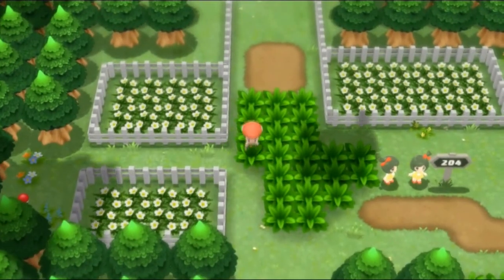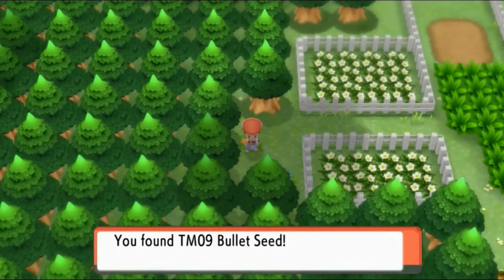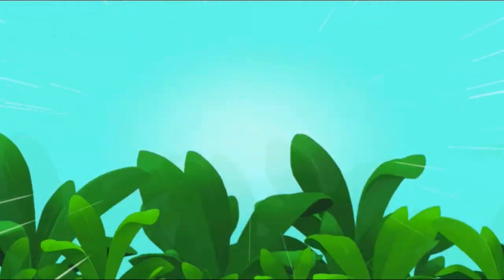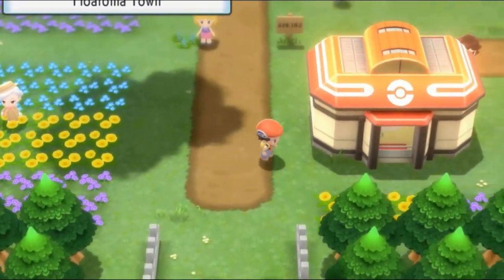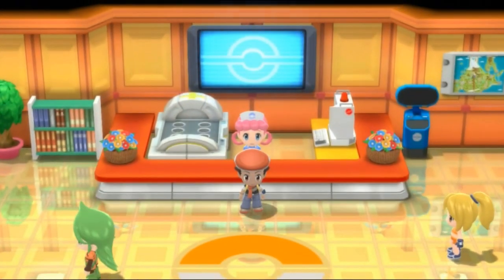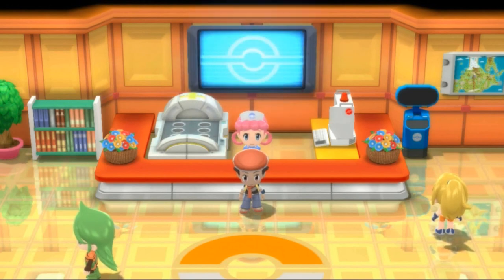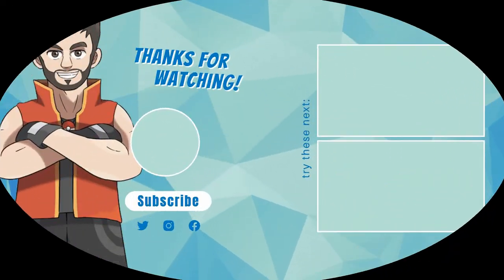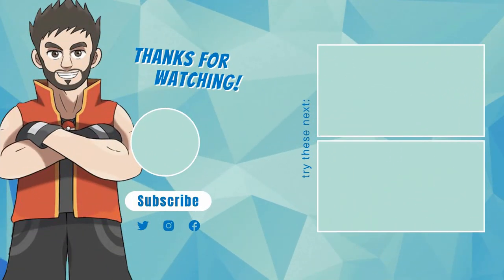There is an item on the corner — we got ourselves TM09, which is Bullet Seed. I already know who I'm going to give that to. Here we are, guys, in Floaroma Town, and we're going to stop our episode right here. In the next episode, it's going to be quite interesting — there are going to be a few things you guys are going to find out, things that have been added that you're going to be so happy about. Thank you guys for watching and subscribing — I will see you guys next time.